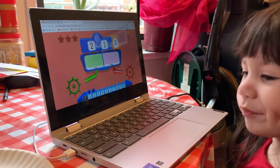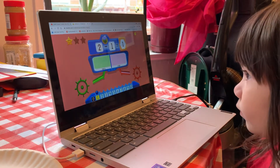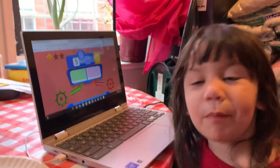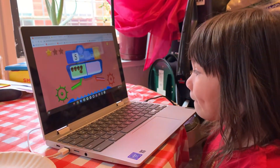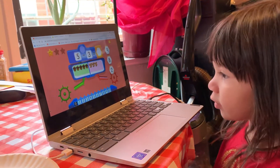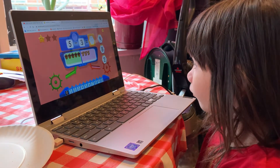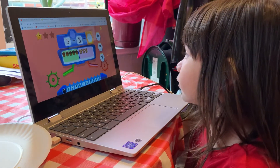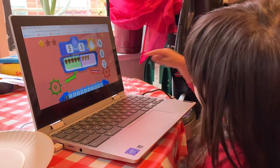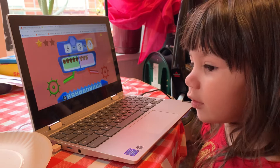I'm telling you where to impress you. Press this. 2. Go, answer. 2. Yeah, you touch it, you touch the answer. 5 minus 3 equals 2. Good job.